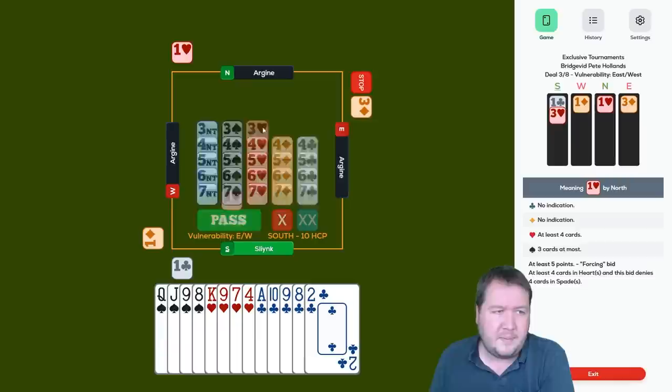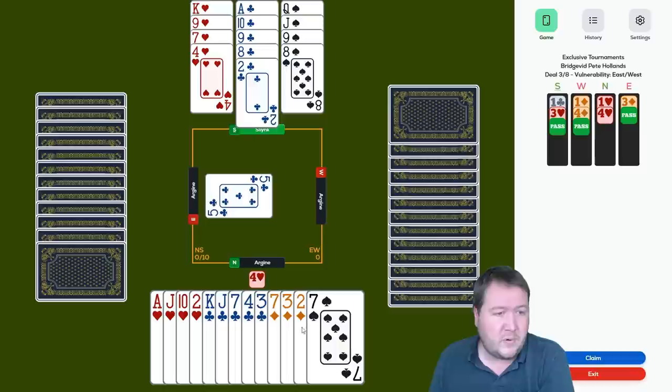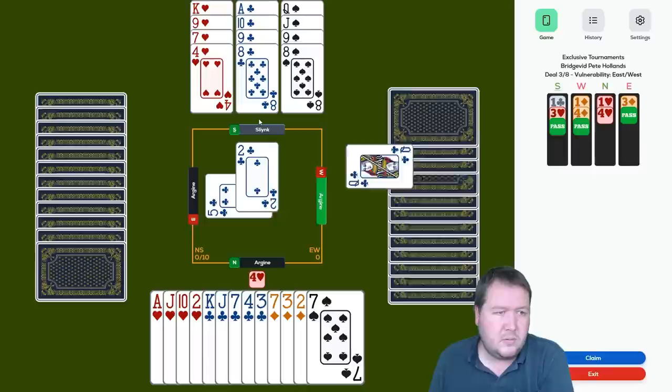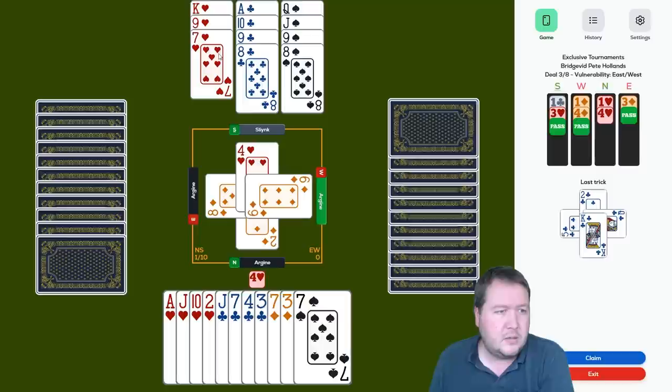Five-four-four-ten count, we are first seat. I'm definitely going to open this one. We find a fit and I support — my hand has now reached opening strength now that we've found a fit and we're in four hearts. We've got two really good fits and three low diamonds opposite a void, and singleton spade opposite queen-jack fourth. I want to try and ruff my diamonds and hope for a three-two break.